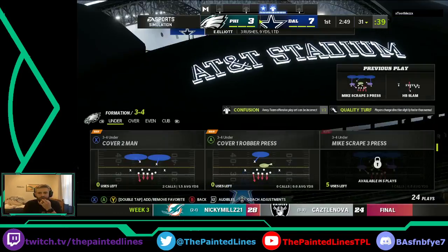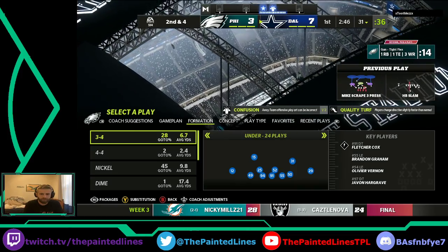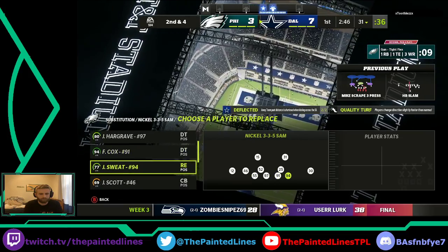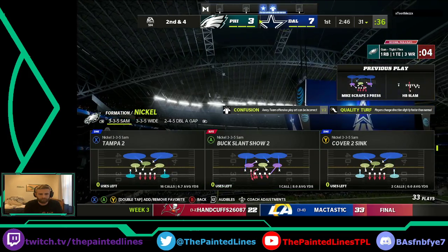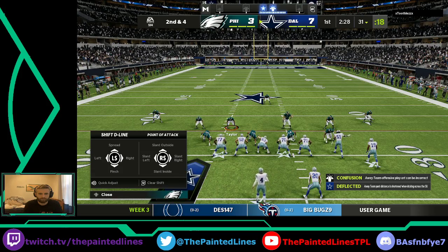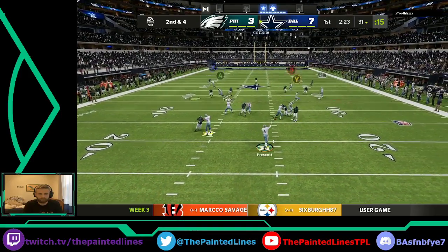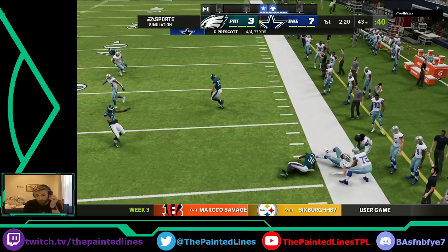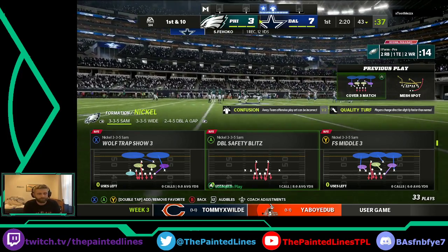Zeke right up the middle for six yards is going to get them to a second and four. It's just dragging flat routes that we're not able to get guys out there to cover. Good for a dozen and a first down.